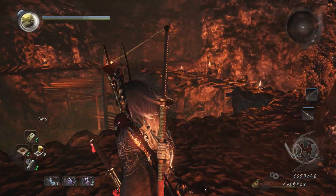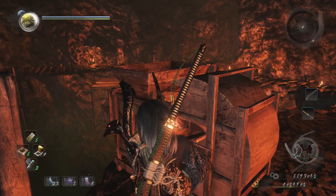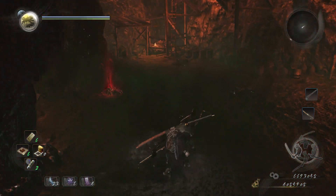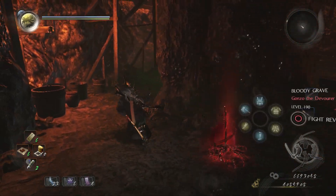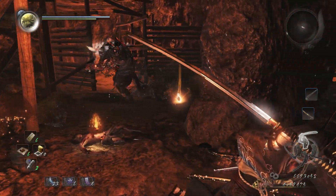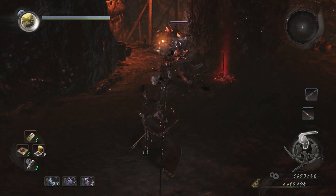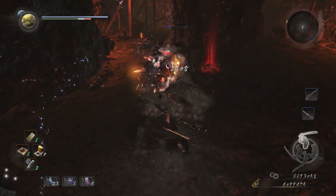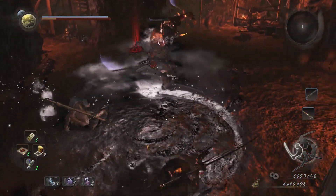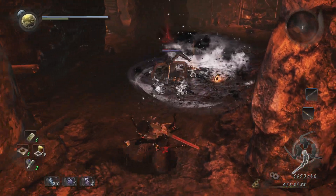There's a bunch of dwellers that way — we'll deal with them in a moment. Let's clear out the poison from the room, then drop down and destroy this thing so it can't come back. We've got a dual-wielding Yoki. I thought I could finish him there — not quite, but there we go.